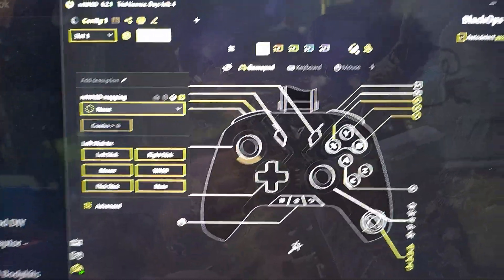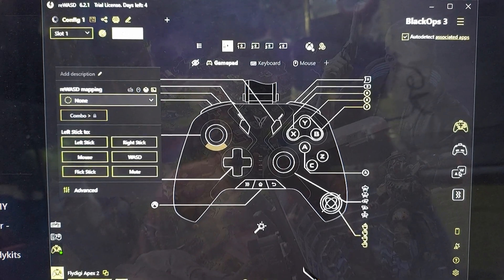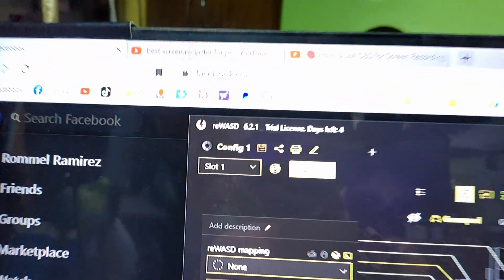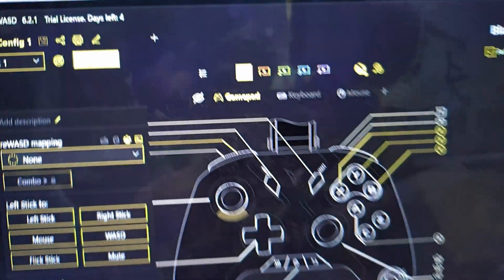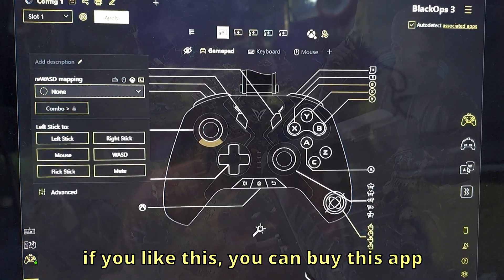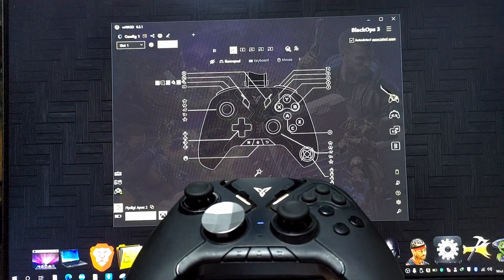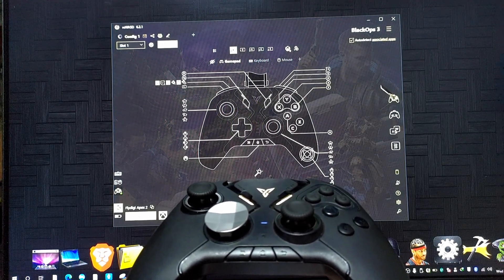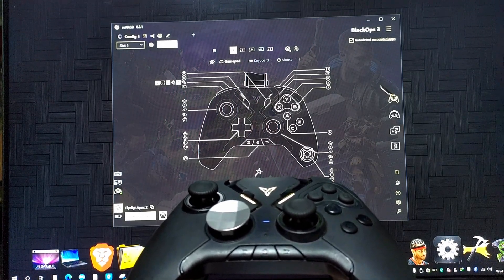By the way, this Rewast application for PC is only a trial version — as you can see, it says 'Trial and license days left: 4'. So if you like this Rewast app for key mapping FlyDG Apex 2, you can purchase it. That's all — I hope you liked this video. See you in my next video. Stay safe, because I care.